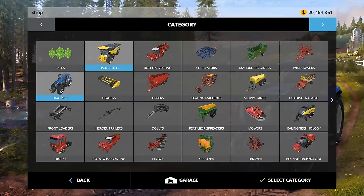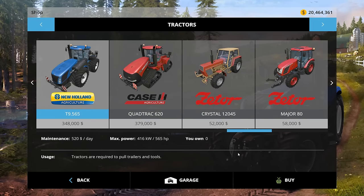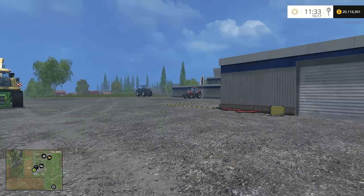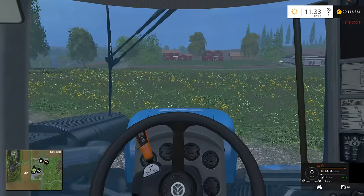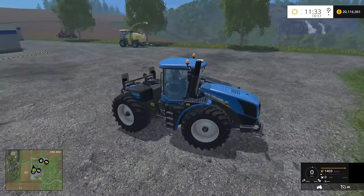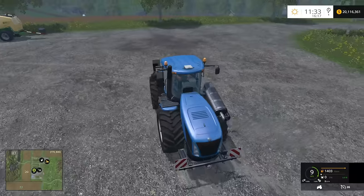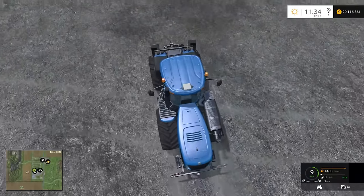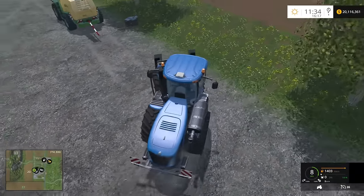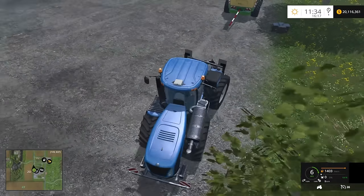Let's just get the in-game New Holland — the T9 565, a little bit less horsepower. At this point the Krone actually has double the horsepower of the T9 here. But in real life it doesn't necessarily come down to horsepower — it comes down to traction, which is determined by horsepower and weight.